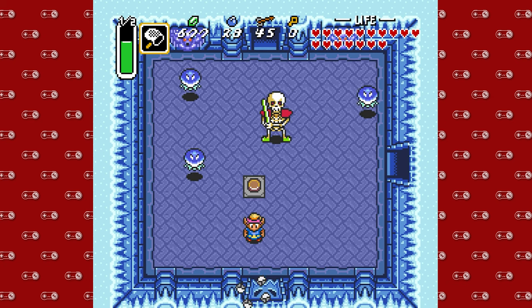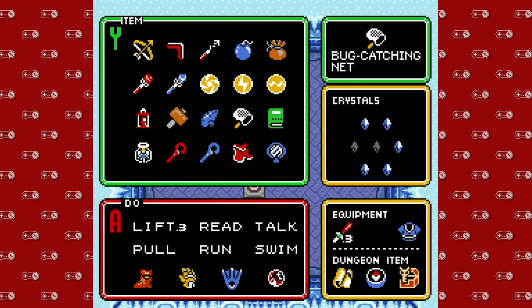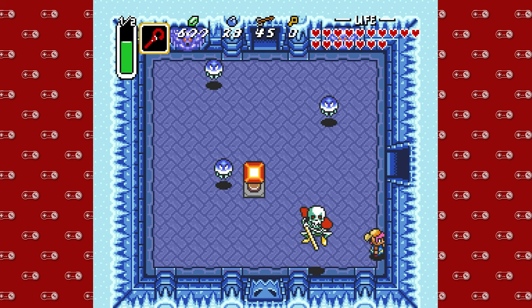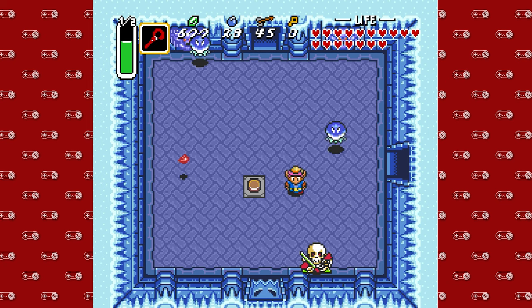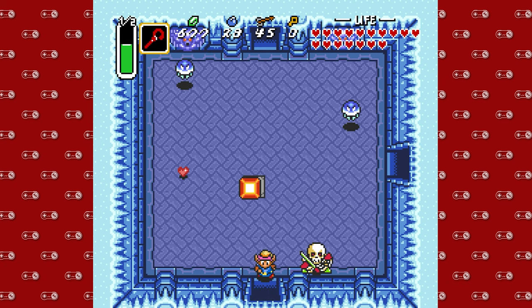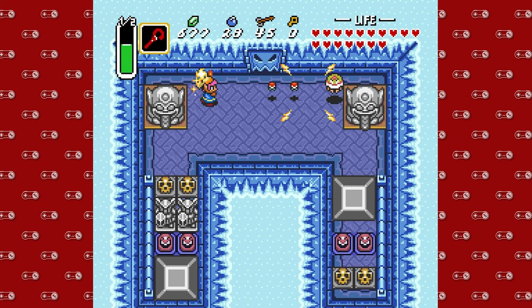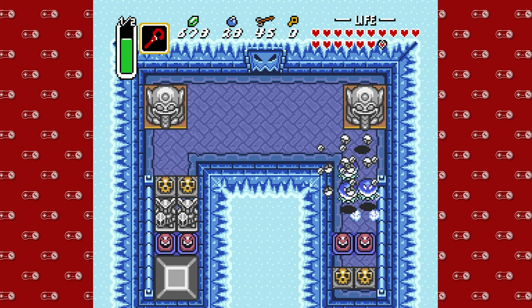So we're going to ignore the Stalfos. I think we can do this. We need you to go away. Let's go ahead and break that up. Yes, viewers. I believe this is the shortcut that I was referring to. I think that if you don't have the Cane of Somaria, if you do this in the other order, you can't go this way. This is a bit of a shortcut, I think.